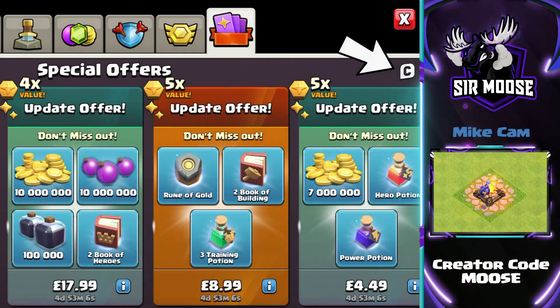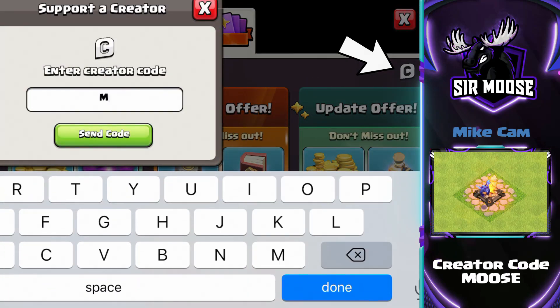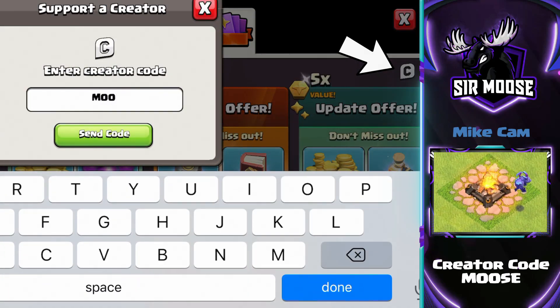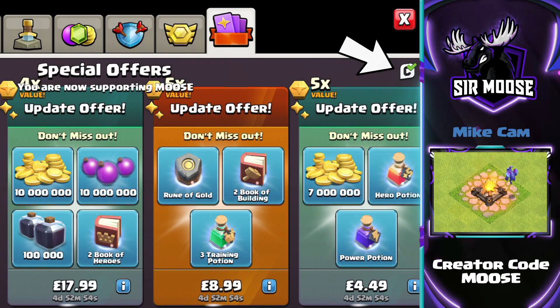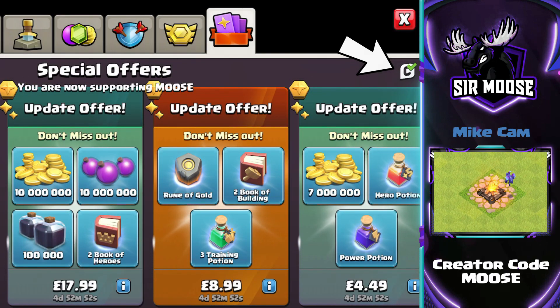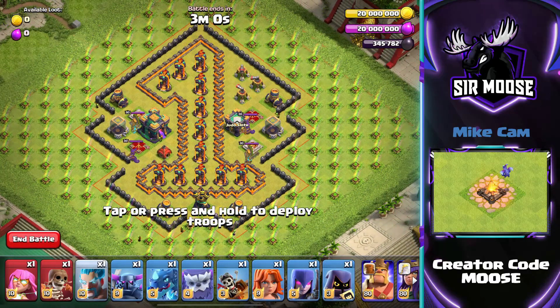Before we do, just a really quick reminder that on this channel we've got something called a Creator Code. A Creator Code is where you can help support your favourite content creator in-game by using their code before making any purchases. Our code is Codemoose — it's easy to enter. There's a C emblem in the top right hand corner in the shop; if you just click on that, thank you very much. Any support would be amazing, and you do need to renew it once a week.